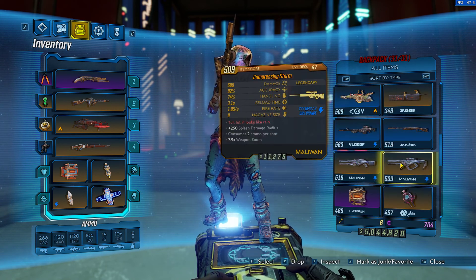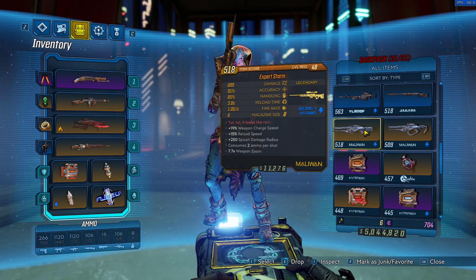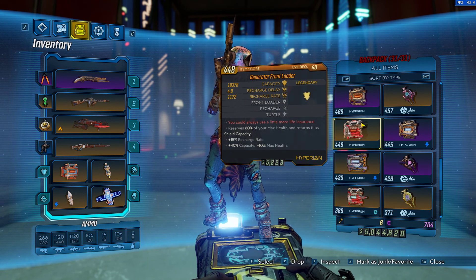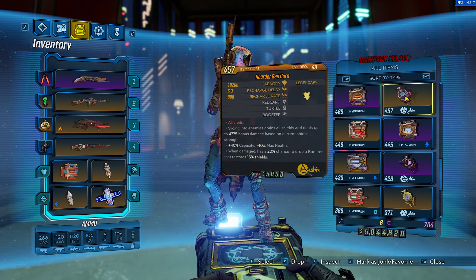His main weapon that he drops is a Maliwan Expert Storm, which is a sniper rifle, and you can get them in different variants — fire and shock. I think it's only fire and shock to be honest. He also drops a bunch of shields — like a bunch of them. I've gotten the Transformer, the Generator, the Front Loader, and the Hoarder Red Card, which is a great shield — an amazing shield to have.